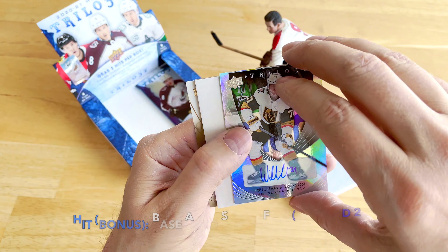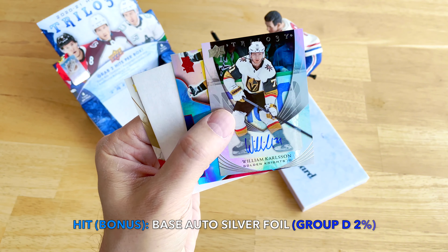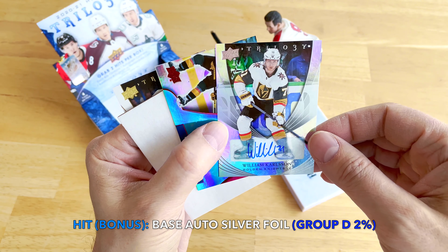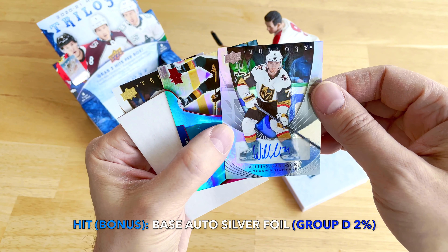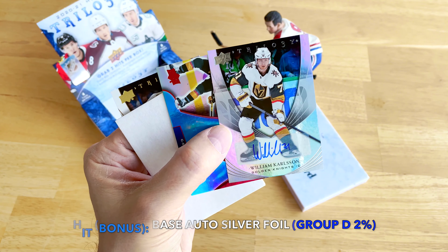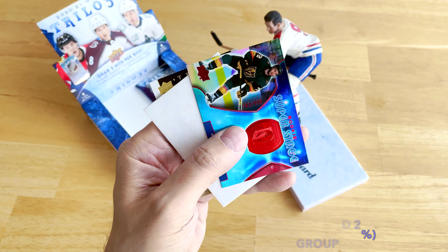A second auto — we hit William Carlson! That is really cool, we hit a second auto in the box. That is amazeballs. William Carlson — solid as well, it's got his number 71. I do not have a William Carlson auto — two autos in the box, I love it.